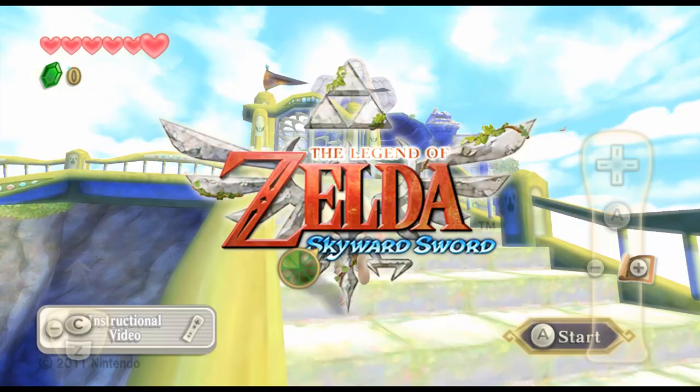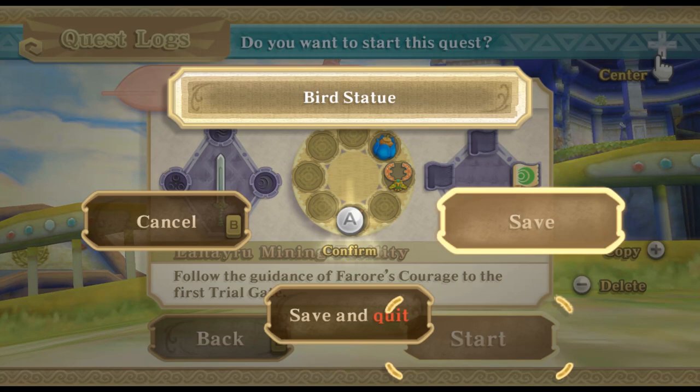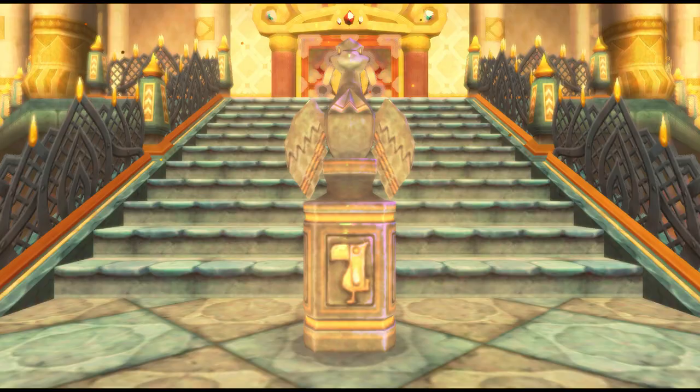However, one of these statues has a speedrunning potential that most players probably don't realize. Today I'd like to take some time to discuss the overworld bird statue in the Fire Sanctuary of Skyward Sword.